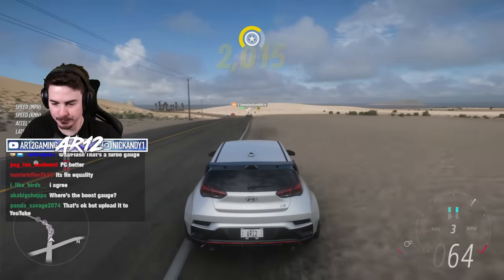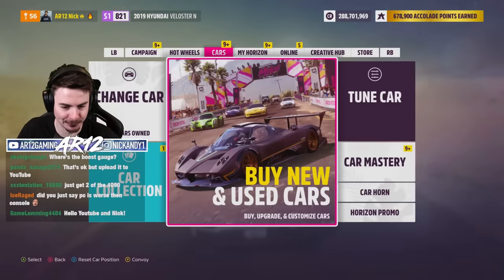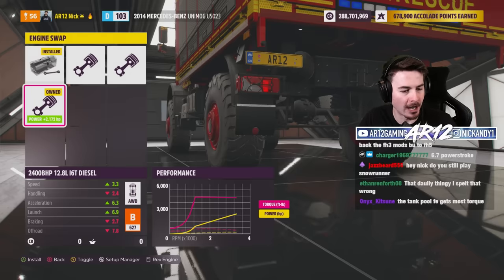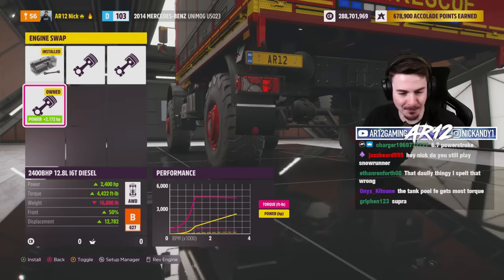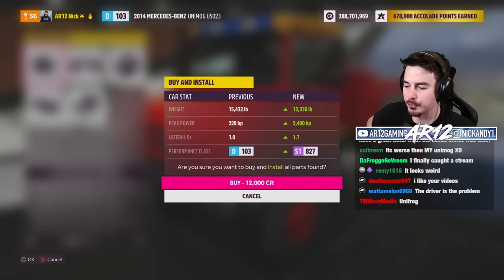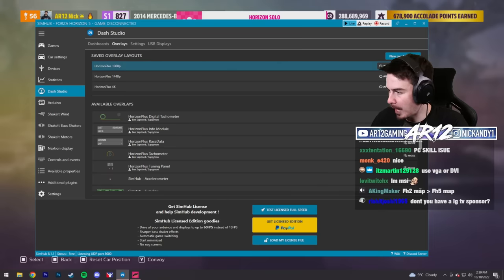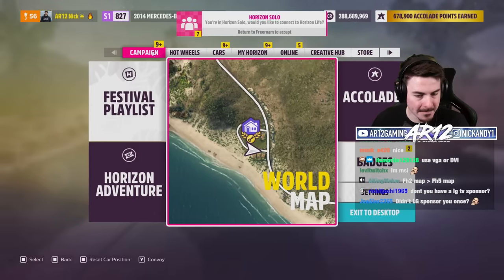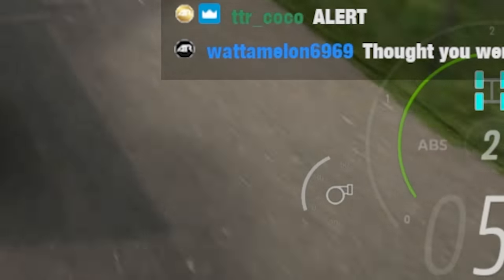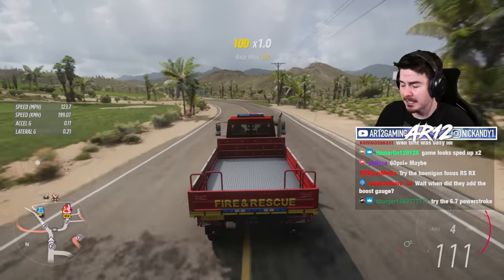I want to try to max out the boost gauge, and I think I know the perfect vehicle. I'm going with the Mercedes Unimog — I want that 2400 horsepower diesel swap engine. So I have a fully upgraded Unimog: 12,000 pounds, 2400 horsepower. It's fully upgraded, I didn't say it would be fast. Let's load up the overlay and see if I can hit 60 PSI of boost — and yes, 60 boosty boys!